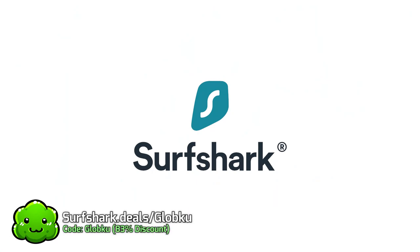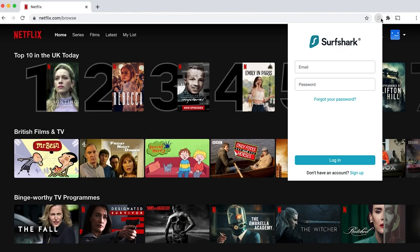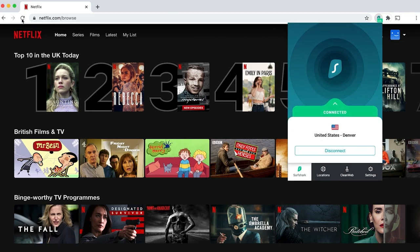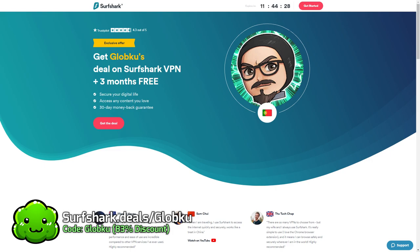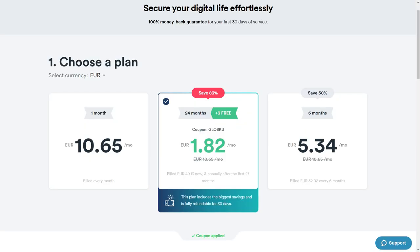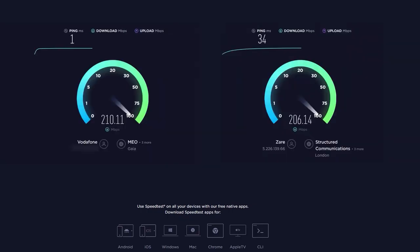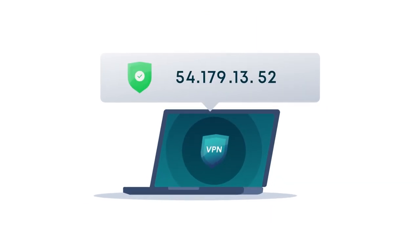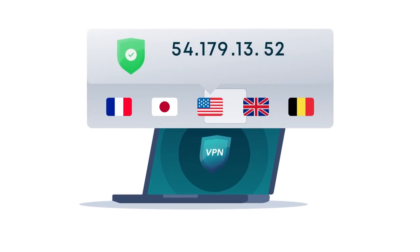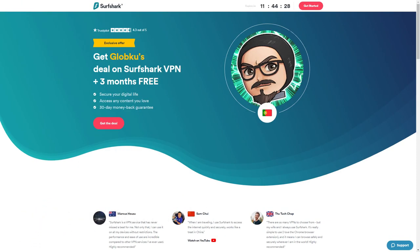This video is brought to you by Surfshark. A lot of you guys already know the benefits of using a VPN — all that safety and privacy, being able to see the world as if you're from another country. With a VPN, you can watch content on Netflix or Crunchyroll that isn't available in your country. Follow the link below for an 83% discount plus three months free on a two-year plan. Surfshark works on unlimited devices with no significant speed difference, and offers a 30-day money-back guarantee. Thank you, Surfshark, for sponsoring this video.